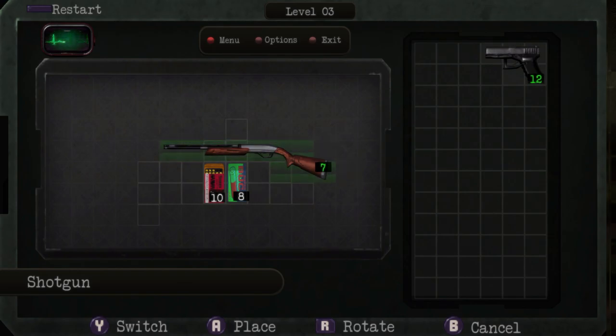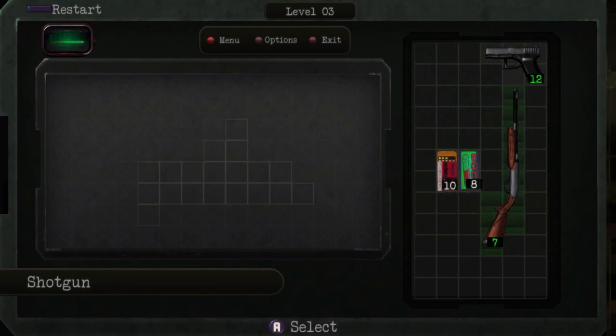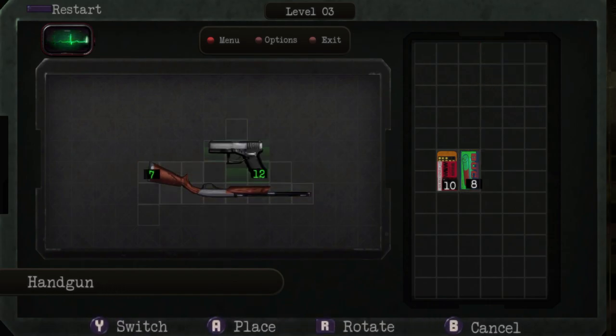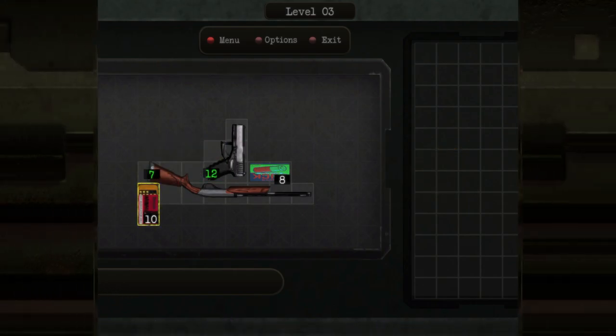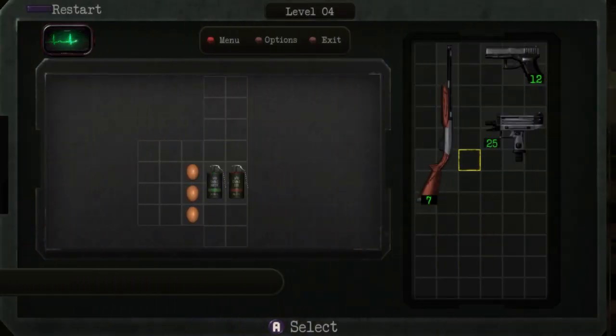The best thing about this game is how it functions like a Resident Evil 4 knowledge check. Everyone can move around — it's easy to just move stuff around and fit things into the right place. But what do you know about combining items, mechanics, how to heal yourself properly, and how to damage yourself in order to make sure you have the right amount of items that fit into your briefcase? And some things can get very challenging.